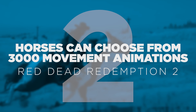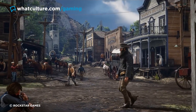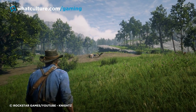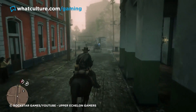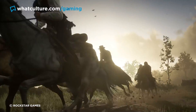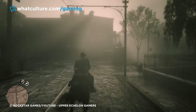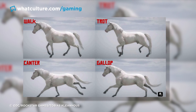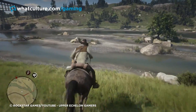Number 2: Horses can choose from 3,000 movement animations. Red Dead Redemption 2. There's a fair argument to be made that Red Dead Redemption 2 is the most obsessively detail-rich video game ever made, and that's perhaps felt no better than through the lengths the developer took to ensure they delivered ultra-realistic horse companions. In a recent GDC talk, Rockstar North's lead AI game programmer detailed the shocking depths to the game's horse programming. The team started by filming real footage of horses in Scotland to use as a reference, after which they decided to create 3,000 individual movement animations, which the game could string together on the fly to reflect the horse's gait, speed,